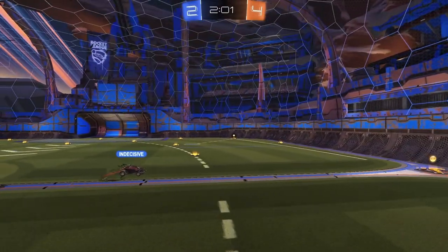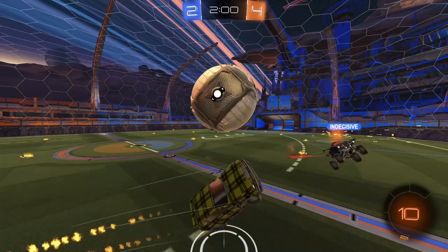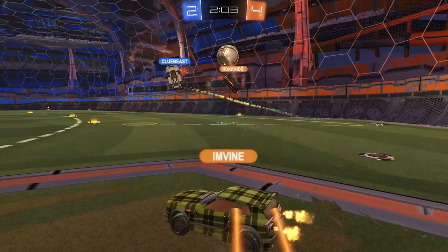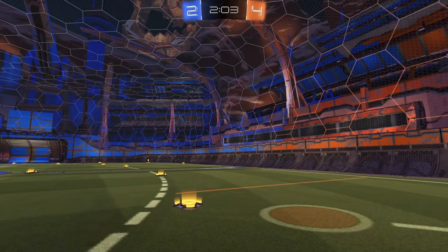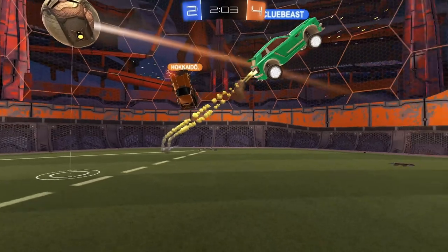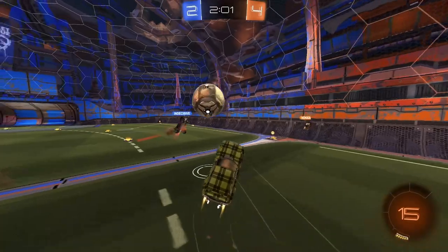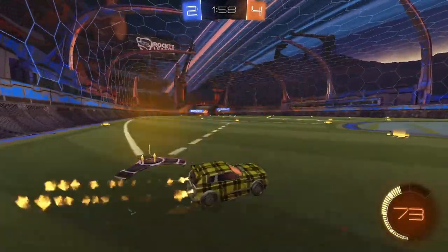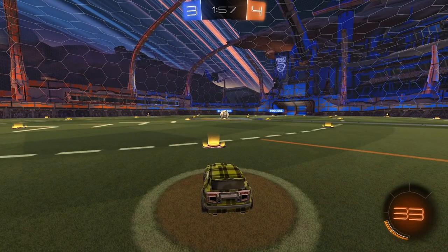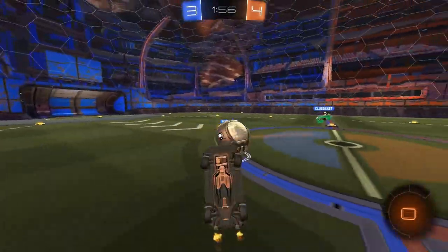Or I just trust my teammate to hit the ball and grab this pad, grab this pad, follow up — and if I see him miss the ball I turn around and save the shot. But I picked the middle option and I get beat to the ball. The double commits might be a ping issue because I do play on 80 ping, but I'm used to 80 ping so I don't think it's a ping issue — I think it's an awareness issue.